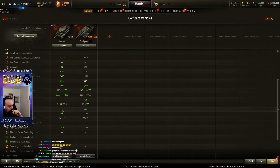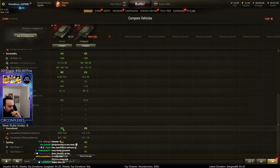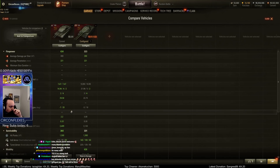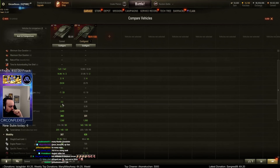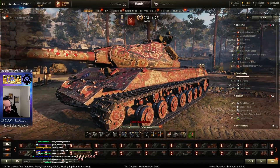Mobility-wise, the IS-2-2 has a lot better power-to-weight actually, but less top speed by 4 km/h, which on a base of 34 is pretty significant. The view range is exactly the same. Honestly it doesn't look too bad — the gun characteristics really surprised me, it looks pretty good from just looking at the stats.